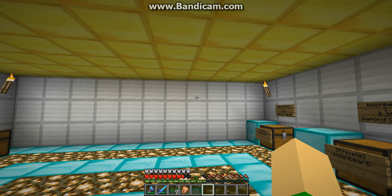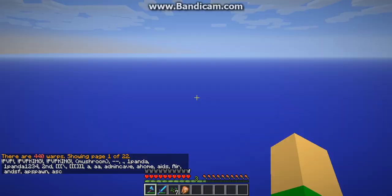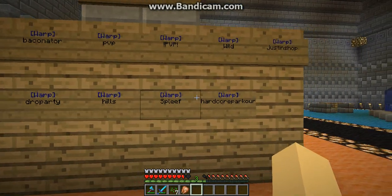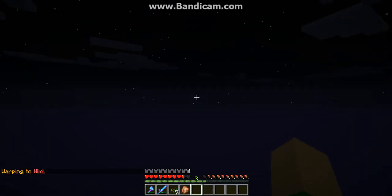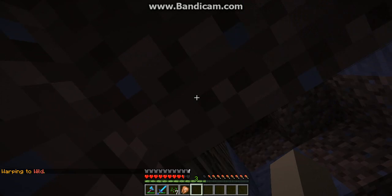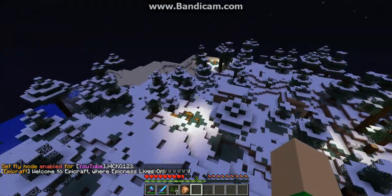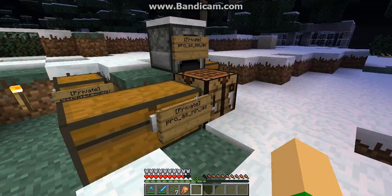The next warp — we'll go back to spawn and check the other good warps. If you want to go to wild straight away where all the trees and stuff are, just press this walk-while button and it'll take you here. There are some domes with stuff, and you can see other players like Seren, Palace Ninja, and others.